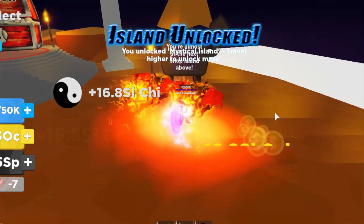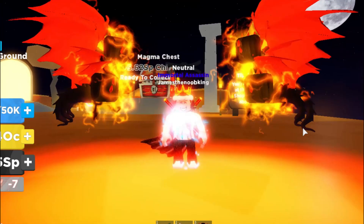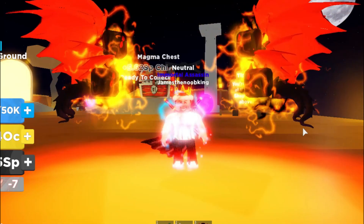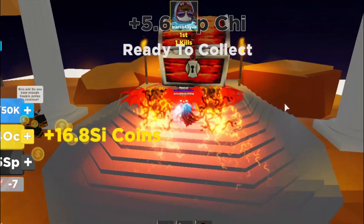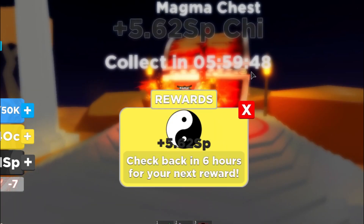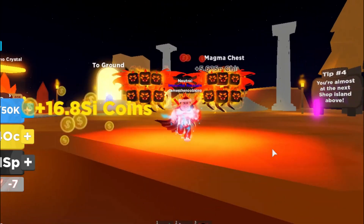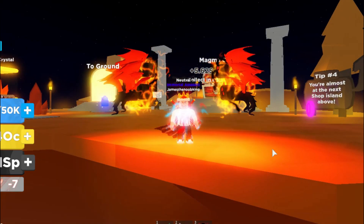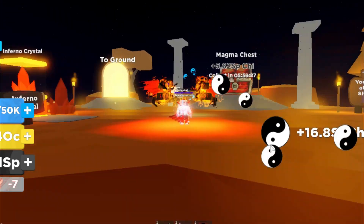I just unlocked a new area again, which is awesome. And if you're new to this game — or even if you're not — don't forget that in Ninja Legends, at most of the islands and even on the ground, there are treasure chests that you can collect chi at. It's free chi that you can collect every six hours. So that's awesome, and that's one thing you should remember when you're playing this game — it just gives you free chi every six hours that you visit.